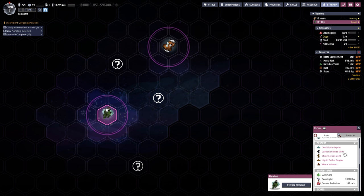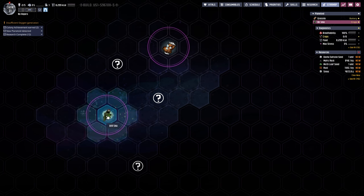We have the slush geyser, the carbon dioxide vent, the chlorine vent, the liquid sulfur geyser, and a minor volcano. I'll be honest — it doesn't seem like the sexiest of planets.